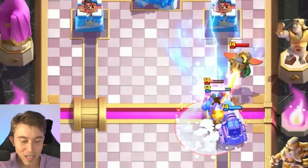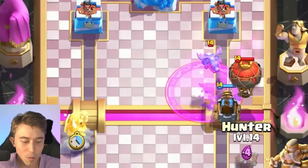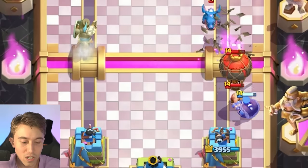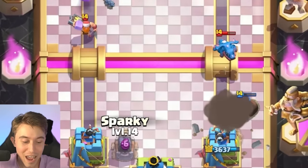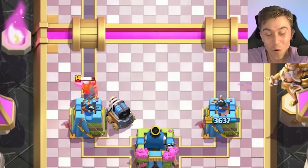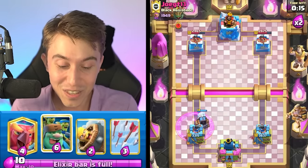He went for a Freeze instead — that was a super smart strategy from him. We are going to be able to reset everything and then go in for Arrows afterward. I'm going to go Dark Prince on the other side because I want to make sure he's going to be forced to defend that. If we finish off everything on the right-hand side, then the Dark Prince is going to give us the astronomical lead. Look at that — the Dark Prince is a win condition. We got his tower down to 2,400 health. You might be like, you did so much damage on the right, but your measly Dark Prince did more on the left? That's how this deck works.